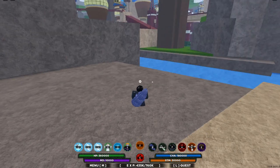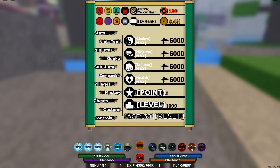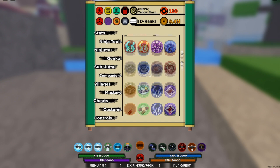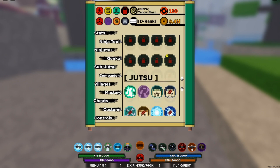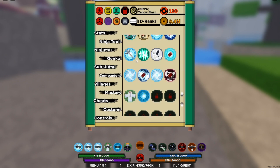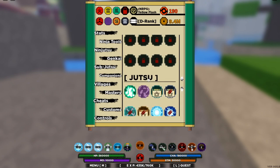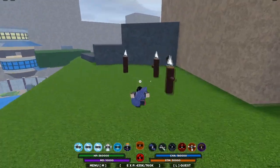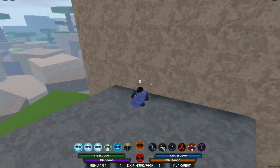Hey, what is going on everybody, welcome back to another Pixelated Content video. Today I'm going to be showing you guys how to increase your tailed beast spawn rates. I already have almost all the modes in the game except Slug, Demon Hunter, and Hunter Seals, and I have most of the good ninjutsu and most of the weapons. I'm going to show you guys how to open up the tactics for your tailed beast spawn rates.